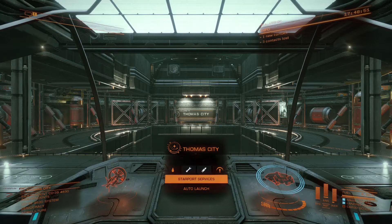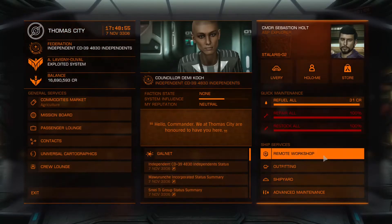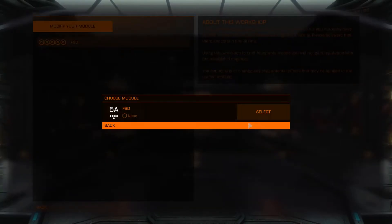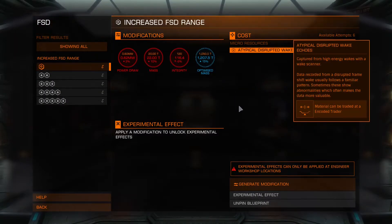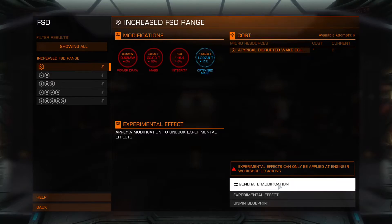We're going to go down to Starport Services and open that up. We're going to click on the tab in the right-hand panel that says 'Remote Workshop' and click on the FSD right here — we're going to upgrade our 5A FSD drive. As you can see, the first option is saying that we need these disruptive wake echoes. I've actually got six, so I'm just going to generate that modification.